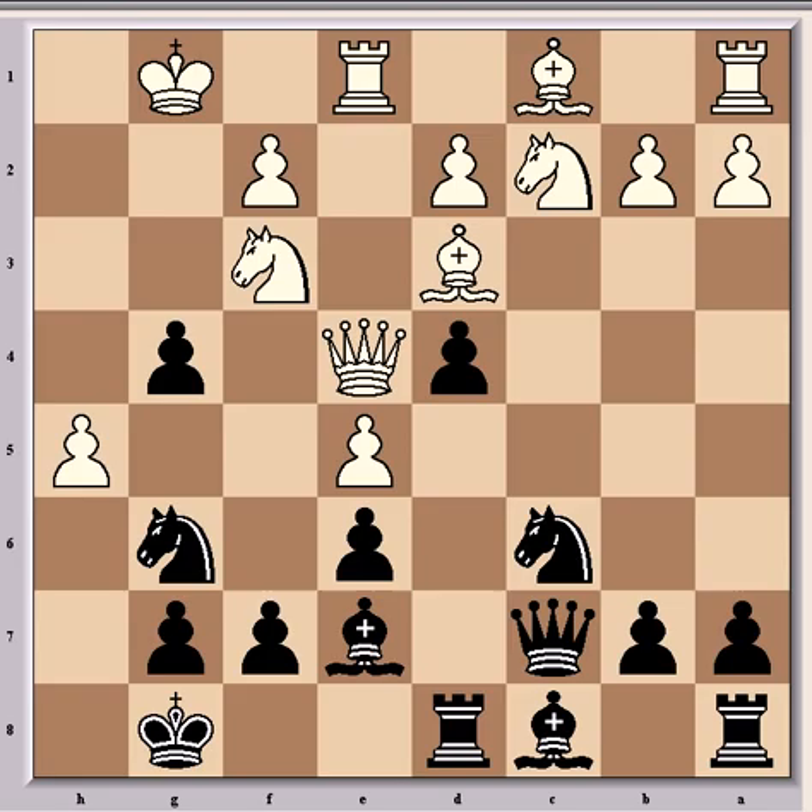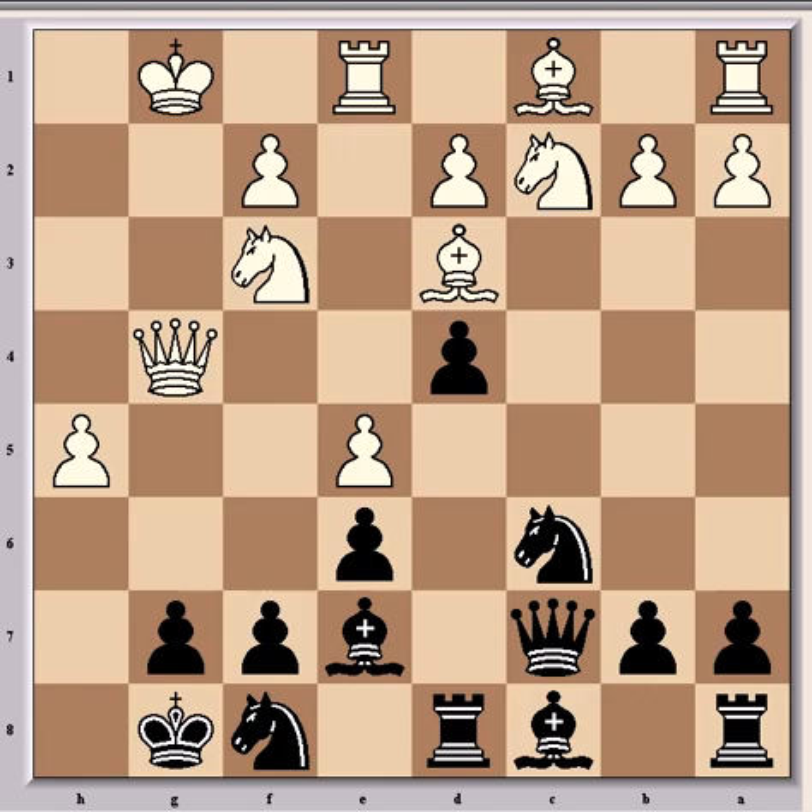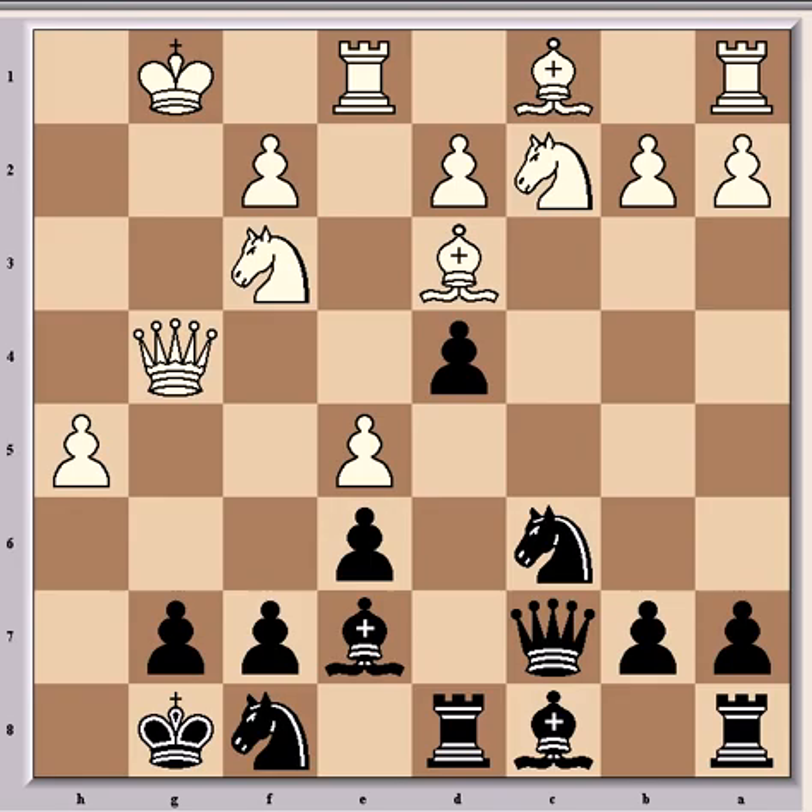After hxg4 came h5. What does black play here to counter the threats? There's a problem with Nf8 in that Qxg4 would leave white better. But instead of that, Ljubovic came up with a brilliant combination at this stage. If you want to try and spot it, stop the video now. What he played was Ncxe5, which is the strongest and most accurate.